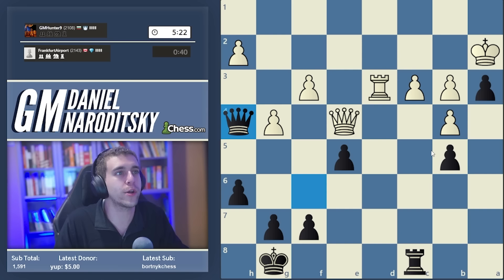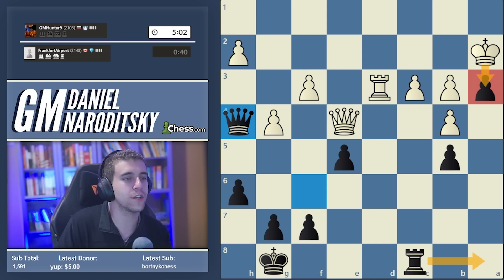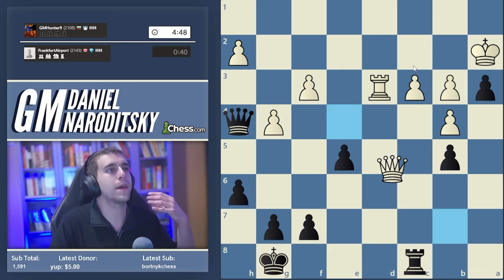The queen trade should be avoided at all costs - White will put the pawn mass to good use, a3 will fall in a rook endgame, and White will create connected passers. Mental note: do not allow queen trade under any circumstances. King takes a3 will always be met with an a-file attack. One person in chat is suggesting queen e2 - we can also play h5 and try to perpetually weaken White's queenside.